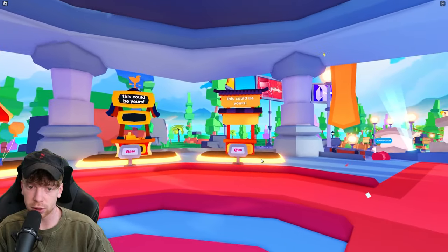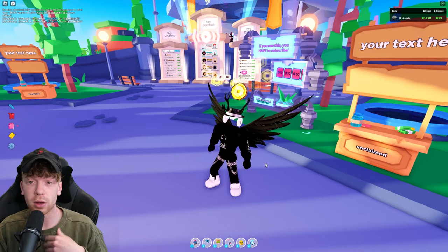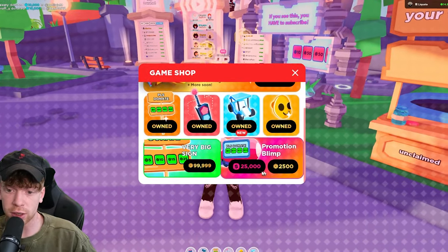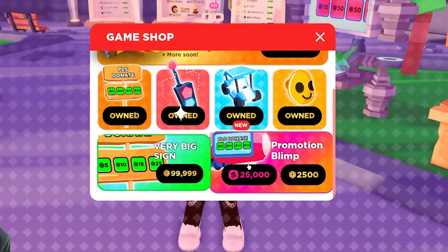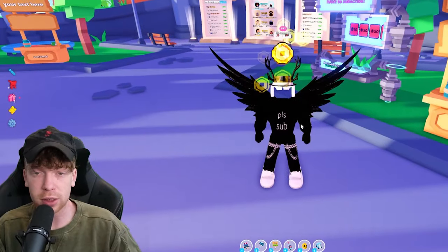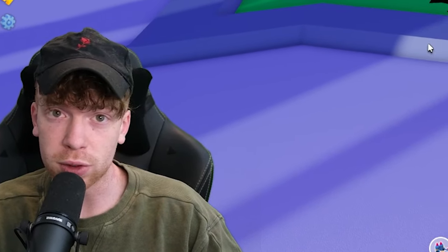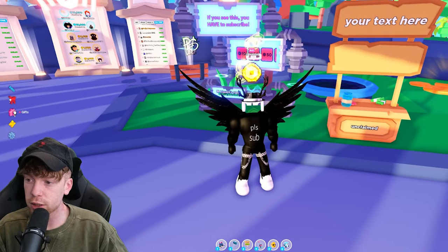If you're going to buy some booths in the game shop, all of them cost gift bucks, so save all the gift bucks you get from this codes video and use them on booths. Or if you think you can save up enough, you can try to save up for the promotion blimp and maybe get some extra Robux out of it. I'd probably suggest getting a booth with your gift bucks, especially if you don't have any nice booths yet.